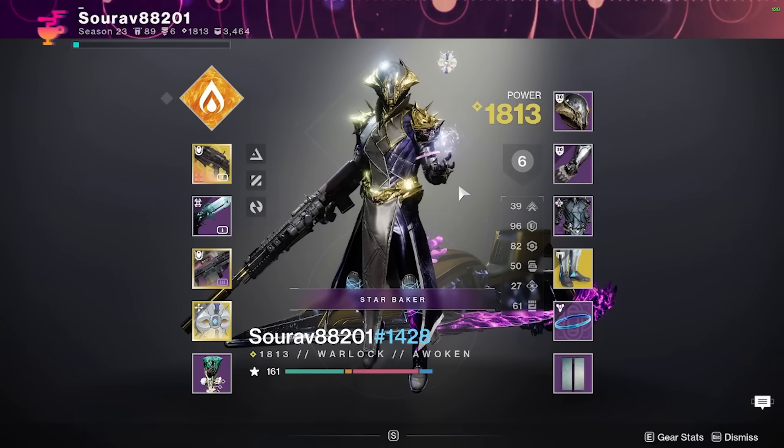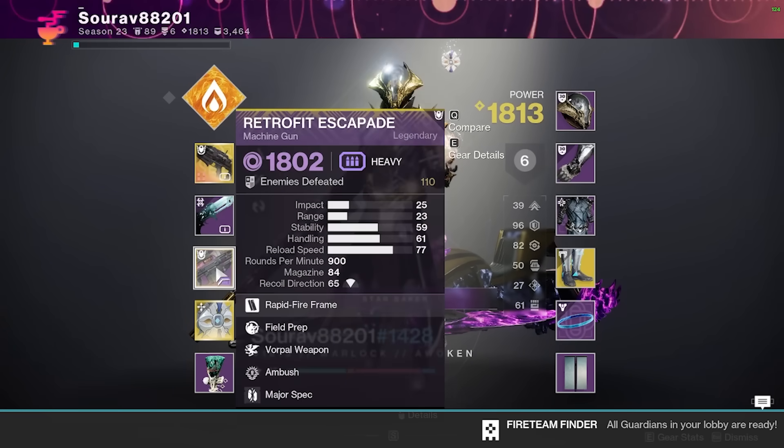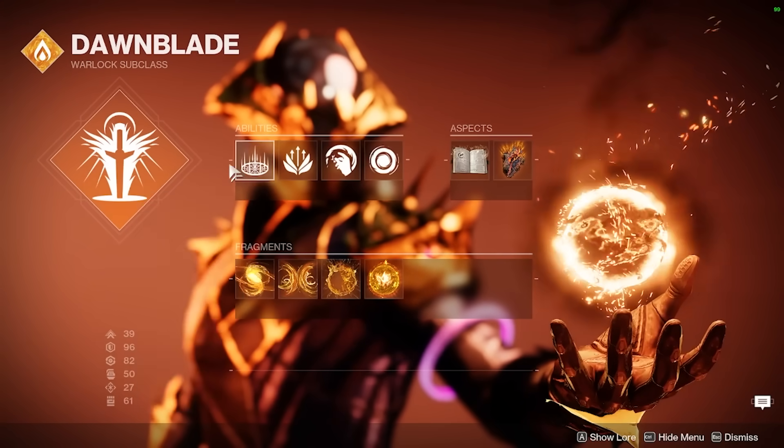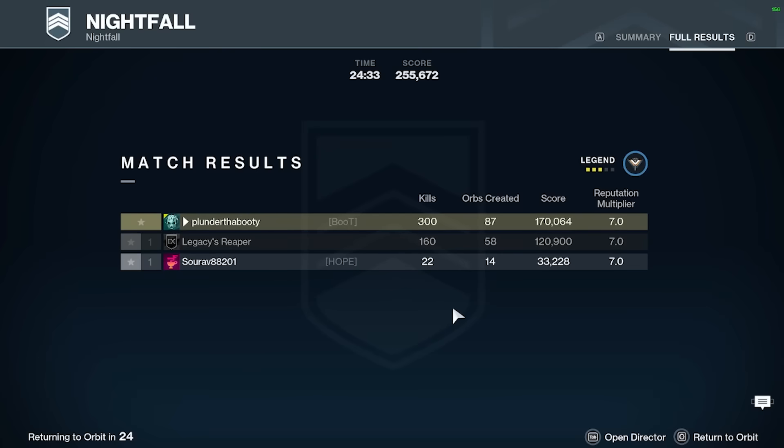Our second guardian is Saurav. We got Transversive Steps, 90 Resilience, and 3 weapons I haven't seen used in a Grandmaster in a bit. For their solar subclass: Heat Rises, Touch of Flame, Solar Grenades — pretty standard. At least they're on Well of Radiance. But this is exactly why we welcome newbies and help them through a Grandmaster.